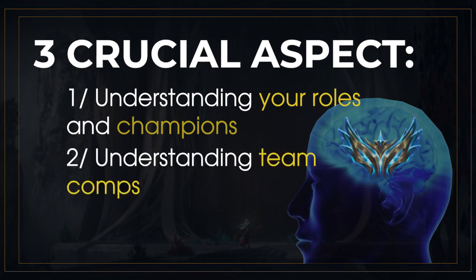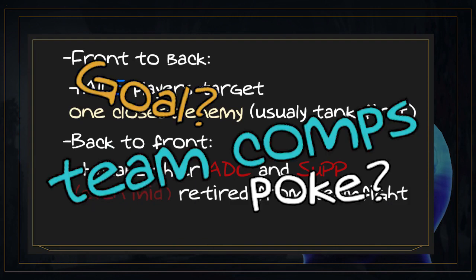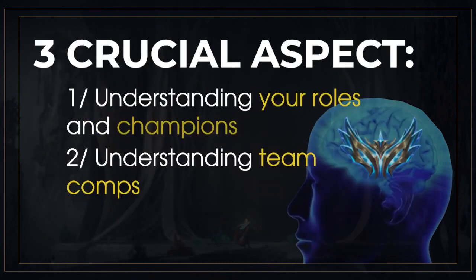Second, challenger players understand their team composition — what it is designed to do and how to play it out so it can facilitate winning. Do we need to play front to back? What is the win condition? What do we need to focus? Should we poke? Should we play 1-3-1? Should we split push? You really need to understand your own team composition before trying to execute in a teamfight.